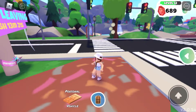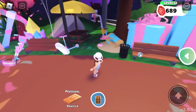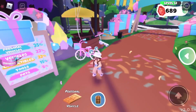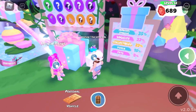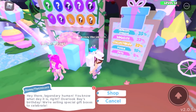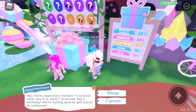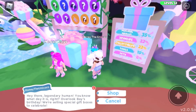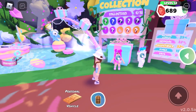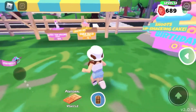Now let's go to the birthday event and take a look. Right at the front it shows when the event leaves. There are so many decorations, and some of the things you can get from the boxes include even a crystal that actually works. Here's Hedding the Unicorn and Megan Plays — you can talk to them. They say: 'Hey there, legendary human, you know what day it is, right? Overlook Bay's birthday! We're selling special gift boxes to celebrate.' You can buy and open gift boxes to collect lots of different things, ranging from vehicles to pets.